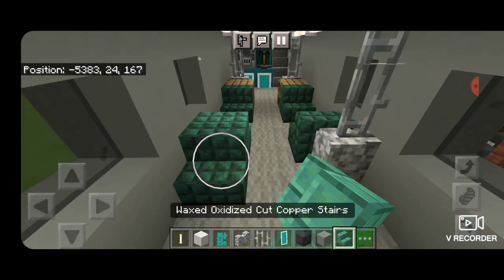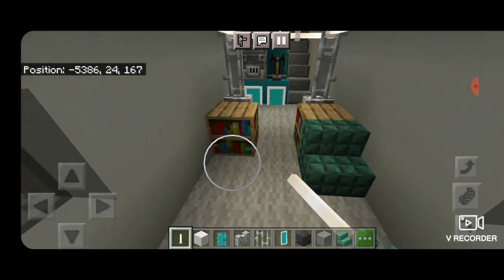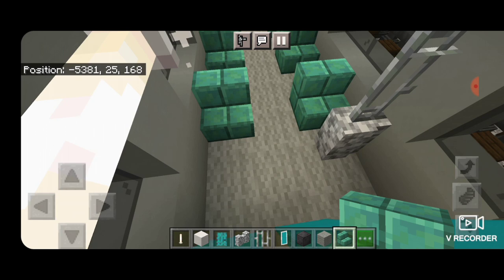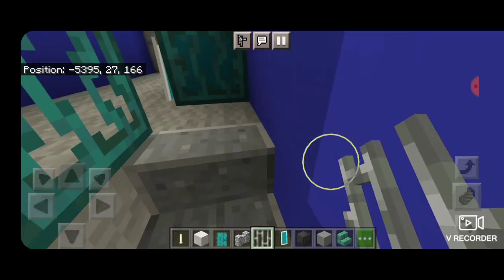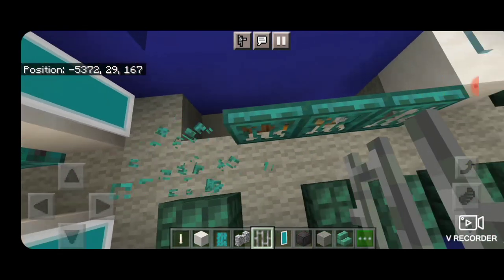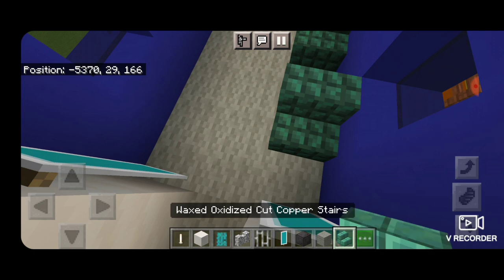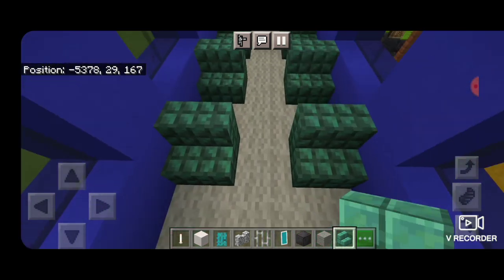Start deleting the seats in here, also delete this divider and replace the gap on top with an end rod. Finish deleting these seats and bookcases. Starting back here put new seats in — wax oxidized cut copper stairs with a gap of space between them. Put a new divider on this side in front of the seats. Come up here and work on the top. Take out all of this trap door railing and this divider, fill the top with an end rod, fill the hole where the stairs used to be with light gray carpet. Then start putting wax oxidized cut copper stairs on each side and replace all of the old seats with the new ones.